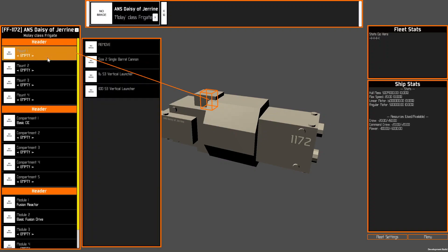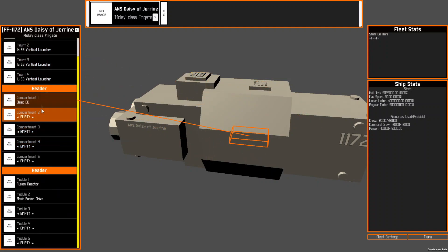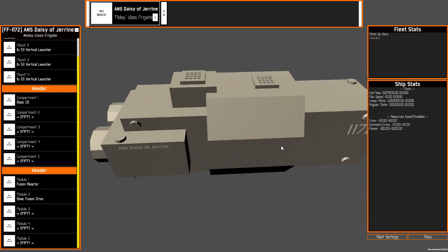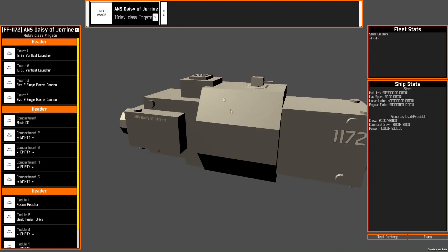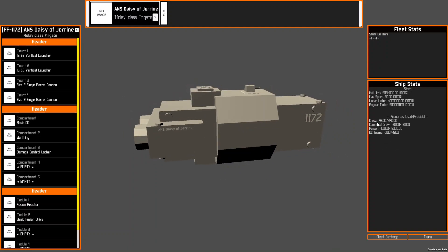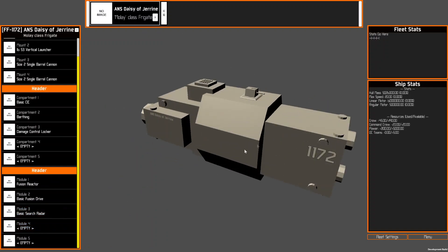So let's say I want to configure this ship as a missile frigate and put a bunch of vertical launchers on it. There are three types of sockets: mounts which sit on the surface for things like weapons and escape pods; compartments where the crew functions and provides functionality to the ship; and modules for other systems that don't fall into the other two. So now we've got four vertical launch systems on this ship. I'll also add some turrets for flexibility — 32 missiles total and two cannons. We'll add a birthing to raise crew count, a damage control locker which creates DC teams, and a search radar in a module slot.